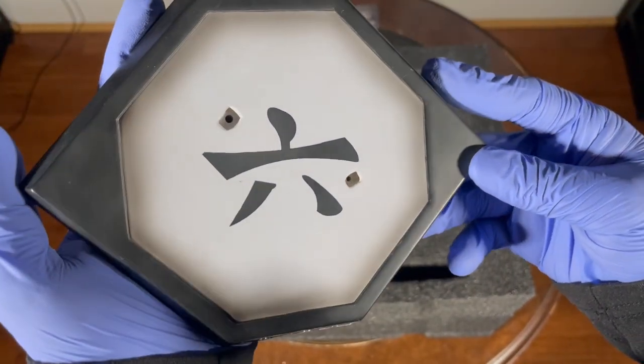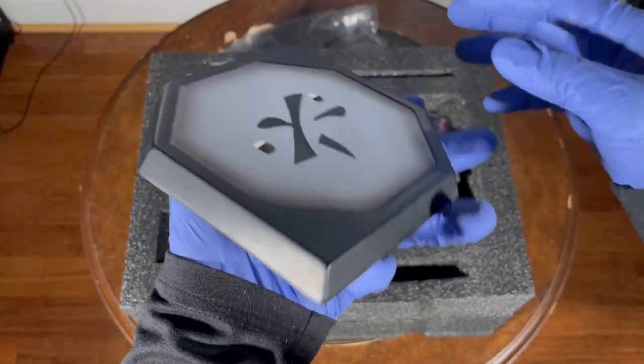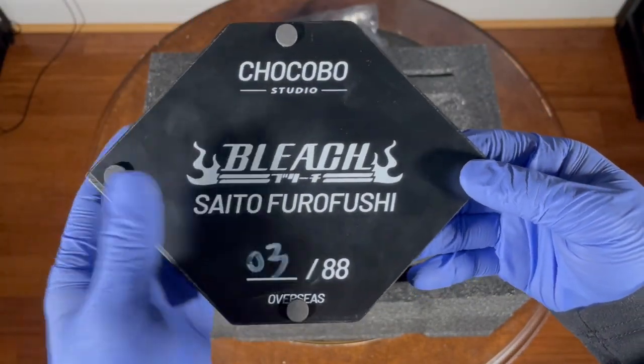Now for the base, which has a pretty simple shape and doesn't take up too much space. I love that it has the sixth division's mark. The back has a classic Bleach logo, and again it's number three out of 88.